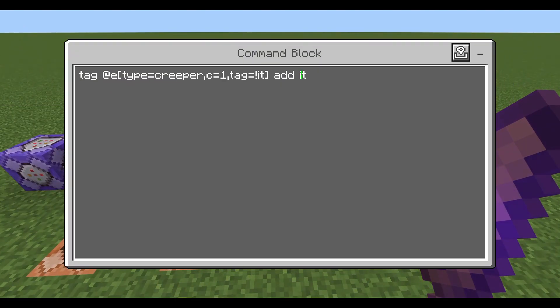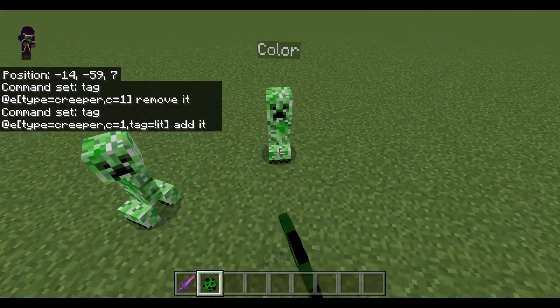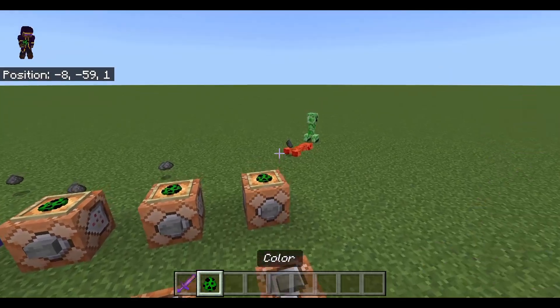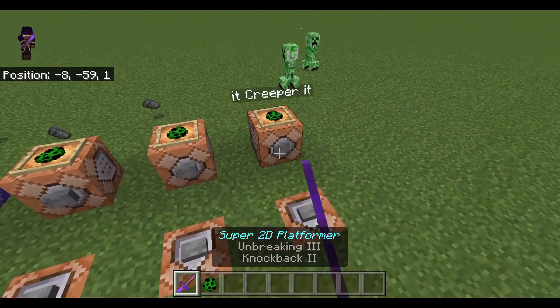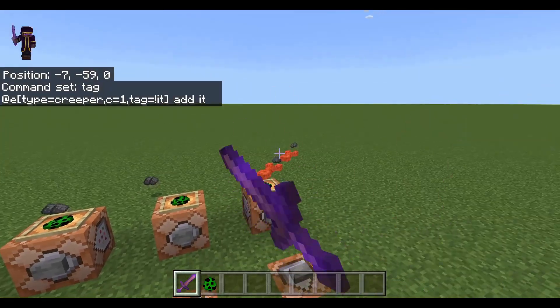Here's a great example. This is a tag command that's going to add 'it', exactly the same as the first command, except for this little piece right here where we have 'tag equals' and an exclamation point. The exclamation point means 'not'. So because we have the exclamation point, it's going to add the tag to anything that doesn't have the tag 'it' already. When I press this with two creepers — boom — the first time it gives the tag to the closest one. If I spawn a new one in and press it twice, you can see we get a different message, and when I hit kill — boom — it kills both of them.